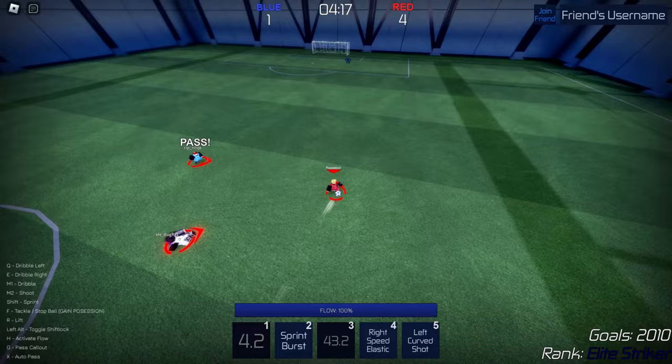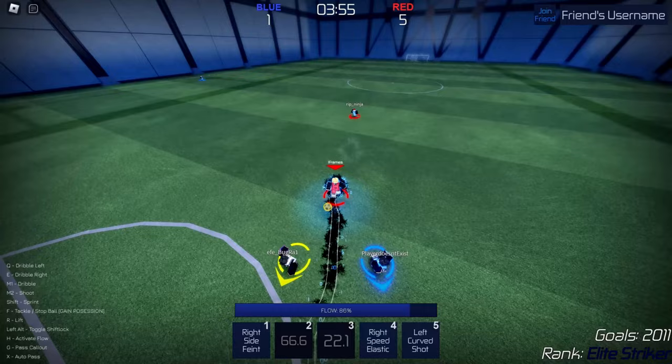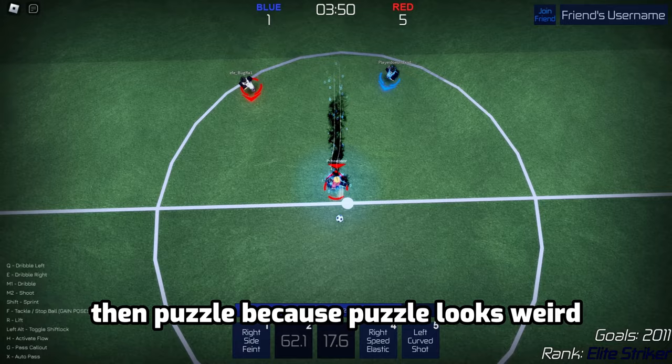The flow looks actually really cool, I want to show you guys. Bam — yeah, this is how the flow looks. It was a good choice going with Matrix over Puzzle because Puzzle looks weird.